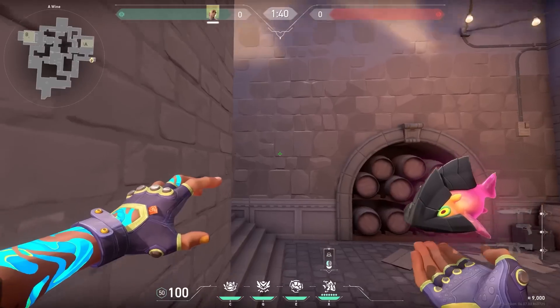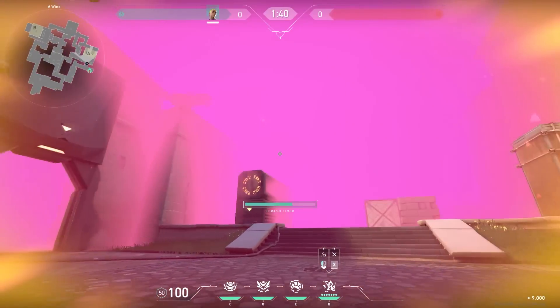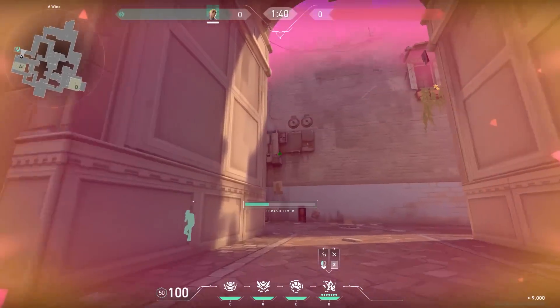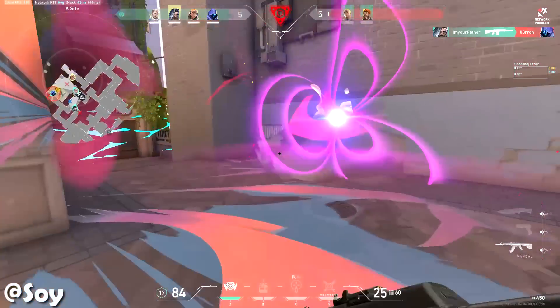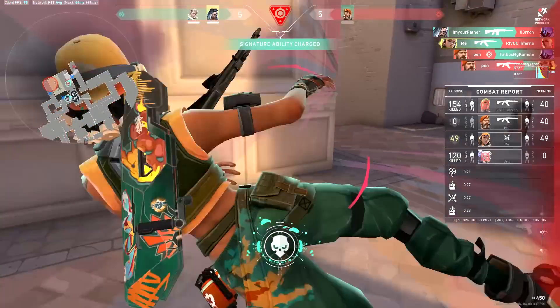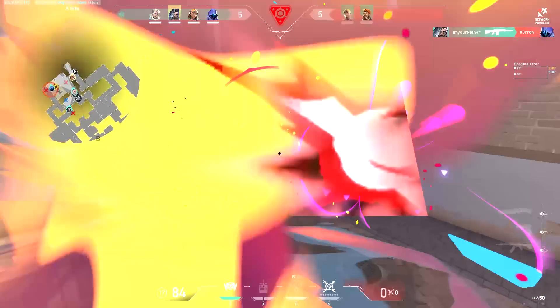Did you know that the Gecko ultimate can stop the Raze ultimate? So when you use the Gecko ulti and you suddenly hear Raze, go back to yourself and save your own body, just like the enemy of Soy. In the end, Gecko peaked and died anyway, but look at this — this mechanic is very cool.